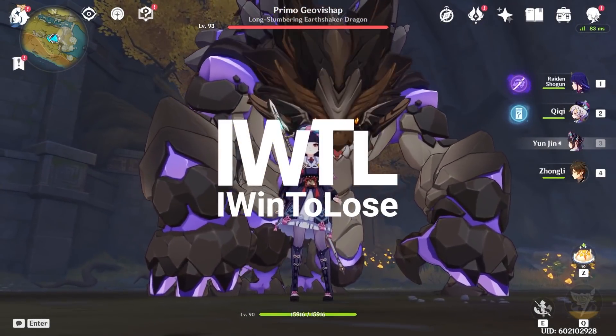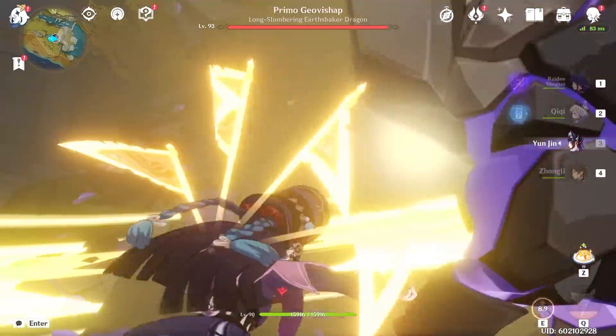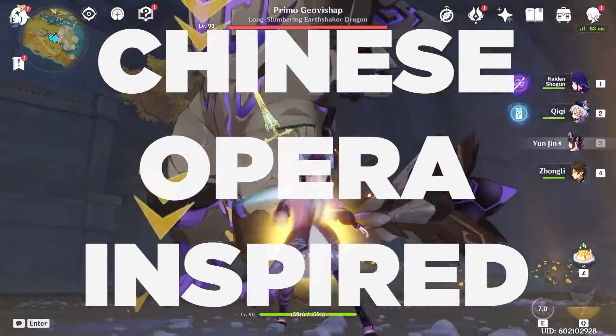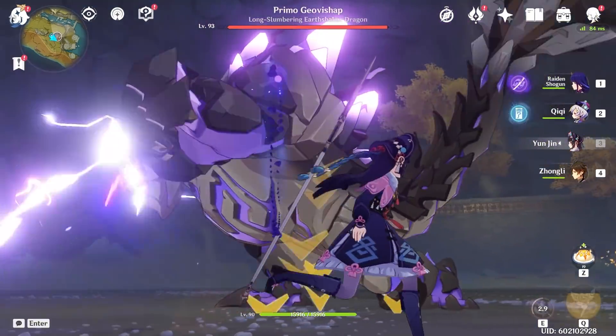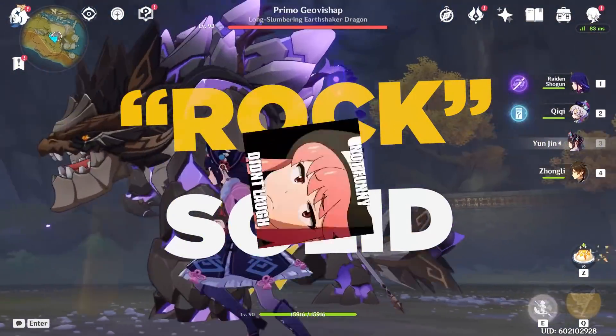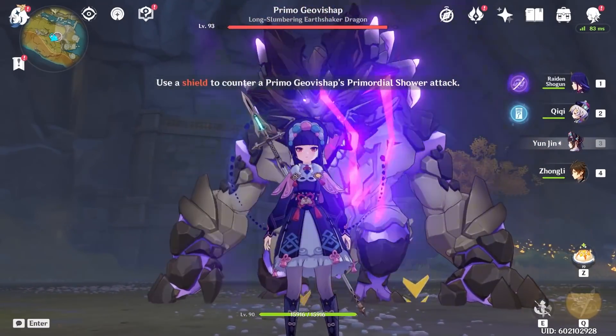Hello and welcome to my channel, iWent2LoseGaming. The brand new Chinese opera-inspired geo-support character Yunjin has finally arrived. In this quick video, we'll be taking a look at how rock-solid of a support a Constellation Zero Yunjin is.